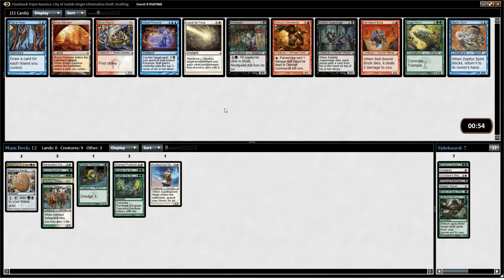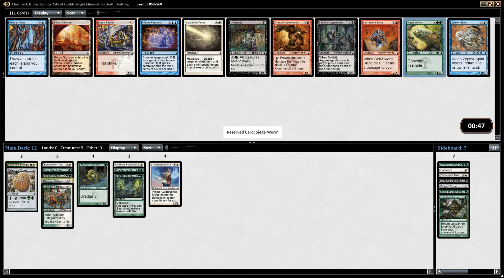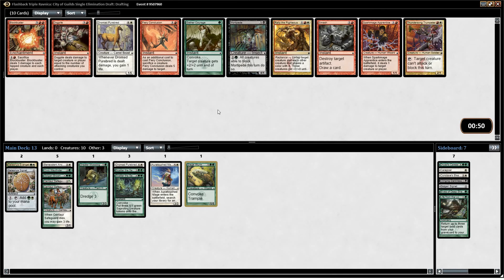Another one of these seems fine — trades with a lot of stuff and gains you life. Siege Worm gives us a big finisher. Mortapede — if we were still Golgari it isn't a bad card, but yeah, I'll take Siege Worm here. Gather Courage is a pretty good trick. Although, Boros is looking really open — Thundersong Trumpeter, Spark Mage Apprentice, Fiery Conclusion. Not really Blockbuster, but the rest are available. I guess I'll just take the trick here, Gather Courage. It's basically a free trick, so I don't mind it.